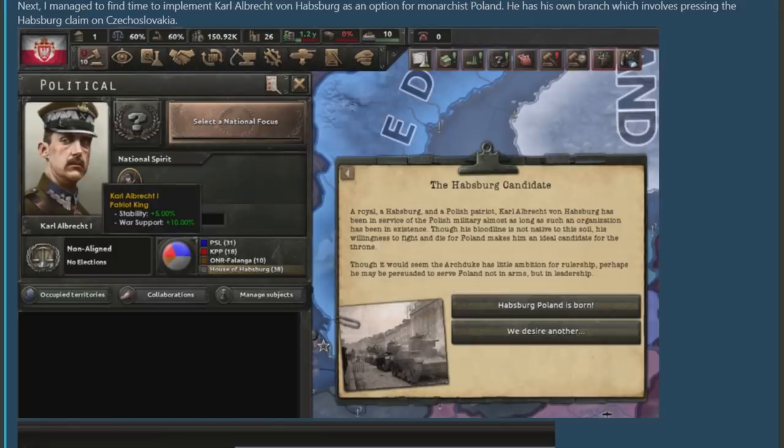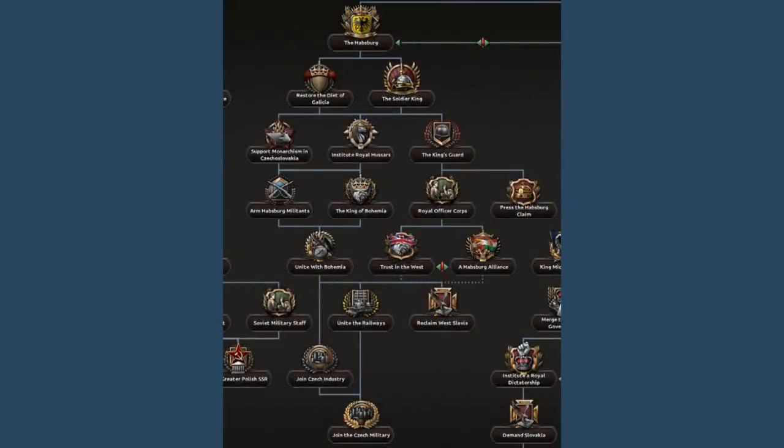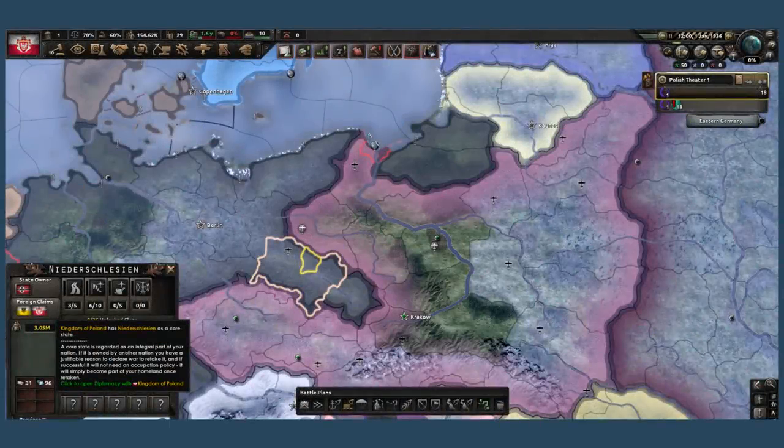The next change — one I personally wanted to see — is that Habsburg has been opened up as a new candidate for the Polish monarchy. You can now have Karl Albrecht von Habsburg as king of Poland, which has its own unique focus tree and some great claims on Czechoslovakia. The reason obscure candidates are coming forward is that it's an open-to-all invitational, so when unusual kings arrive it's not so much that Poland asked for them as that they barged through the door. The western half of the new Polish Habsburg focus tree is dedicated to uniting Poland and Czechoslovakia into a greater kingdom, using a decision system similar to the Lithuanian Commonwealth one.